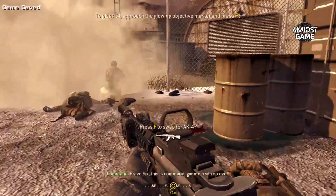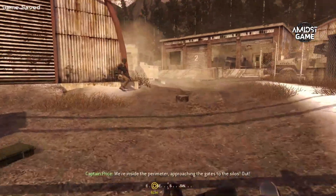Apollo 6, this is command. Give me a sit-rep, over. We're inside the perimeter, approaching the gates to the xylos. Out!